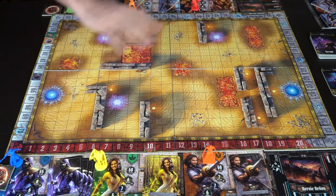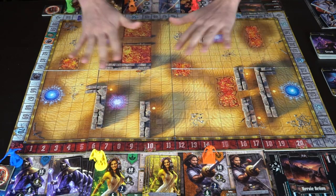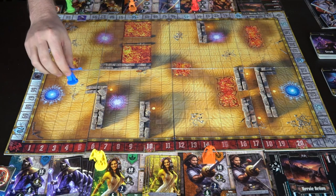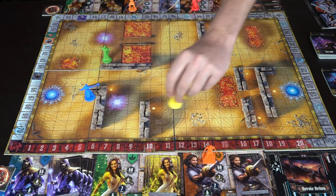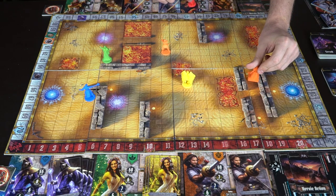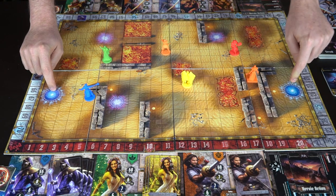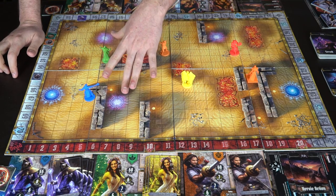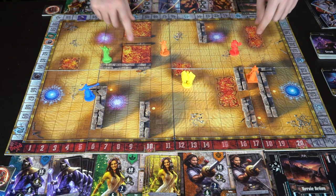After artifacts and scrolls are handled, the first player sets up on their half of the board. Each player places units in their half, alternating placements until all units are down.